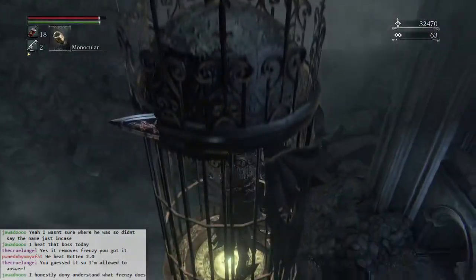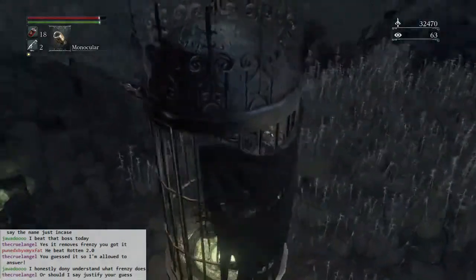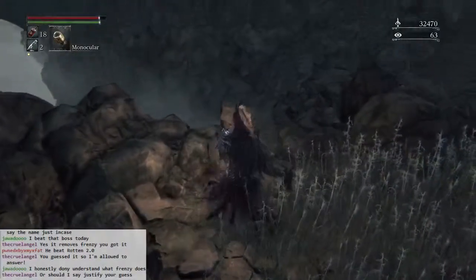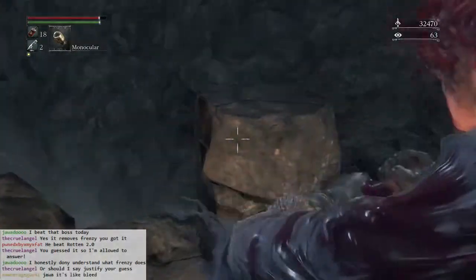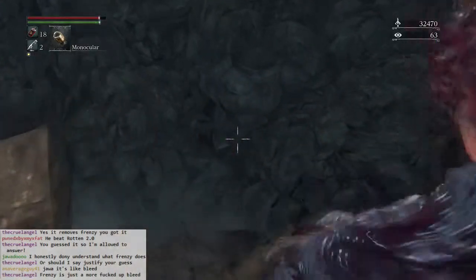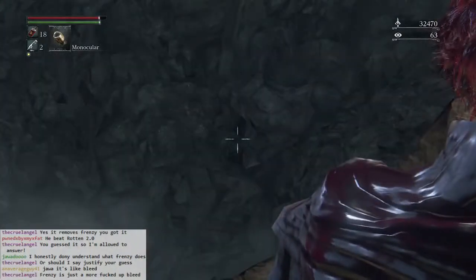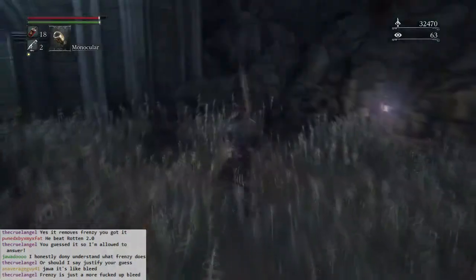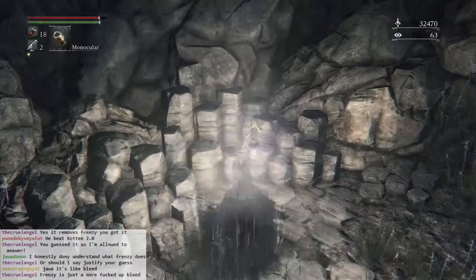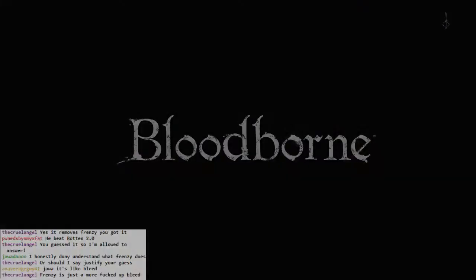I also like this beautiful panoramic view — I see a thing over there, it's bugging me. Do you guys see it? Right there where the crosshairs are — there's a rock that from the top seems out of place. The shading on it isn't right, or it's actually a path. Rotten 2.0. Frenzy is like a lingering buildup and when it maxes out it does massive bleed damage.